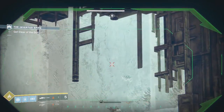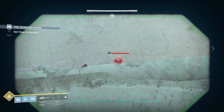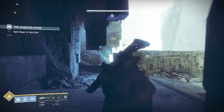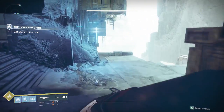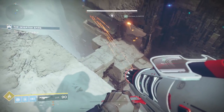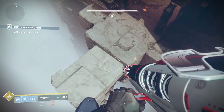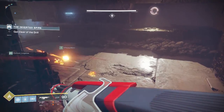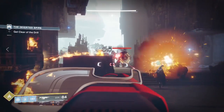The key difference for power weapons is that they use a more limited ammo resource — you don't find it as often as ammo for your other weapons. So those six power weapons are ones you'll pull out as a backup for very specific engagements, whereas the weapons in your other two slots are what you'll generally be using from moment to moment.